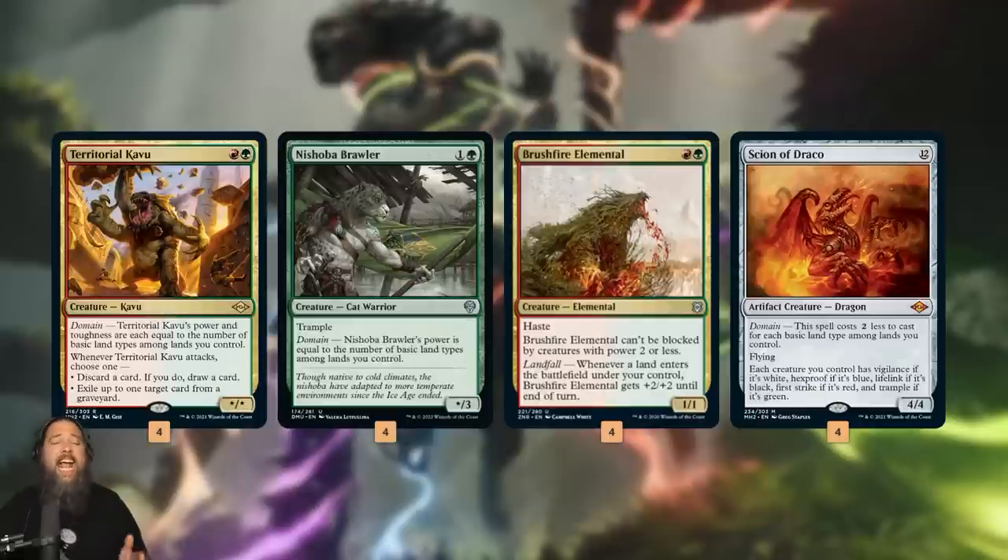For our two-drop we mostly use domain creatures like Territorial Kavu and Neshoba Brawler — if we get full domain, all five land types, they're five powered. Brushfire Elemental looks like a one-one, but when we make a land drop it gets plus two plus two, so a single fetch land turns it into a five-power creature. Scion of Draco is unfortunately just a four-four, so sometimes it leaves us two points short on damage. The good news is Modern is a fetch land format, so hopefully our opponent takes a little damage from their mana.